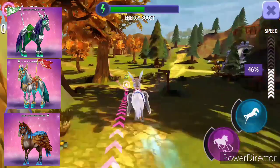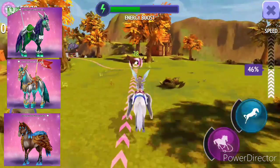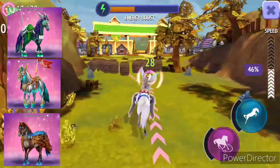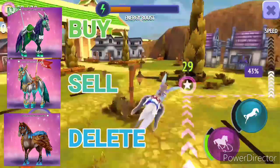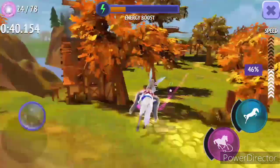Next we have North, East, and Glimmer Pegasus. I'm going to buy North, sell East, and delete Glimmer Pegasus because it's a one-time thing and that's what I want to do.